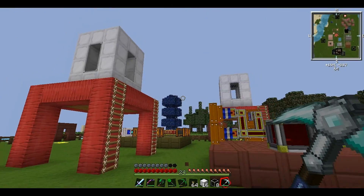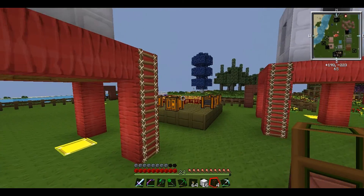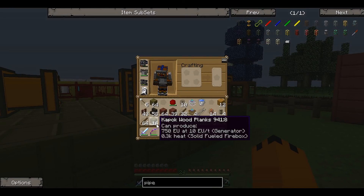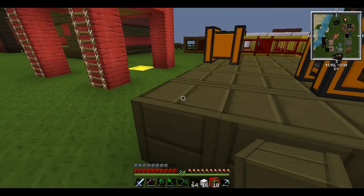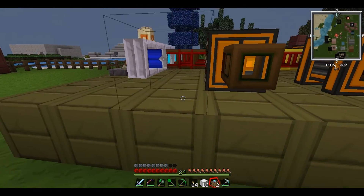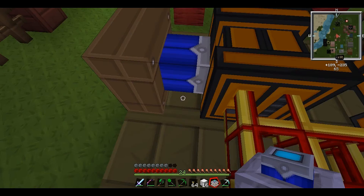We've got our tanks looking good now on these strut things, so we'll be able to see how much liquid we've got from anywhere on the farm. Now we're going to get our waterproof pipes and stick them in place. We need to put the redstone engines underneath - I'll add an extra side block for the redstone engines to rest on. Then we stick the redstone engines in - and we've got a random grid of golden conductive pipes, very nice.